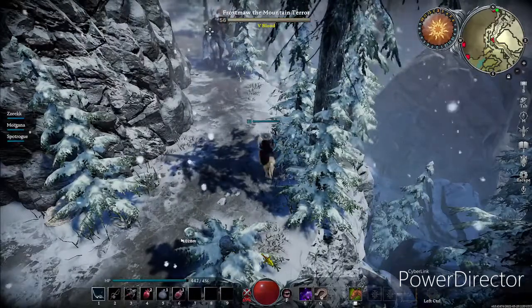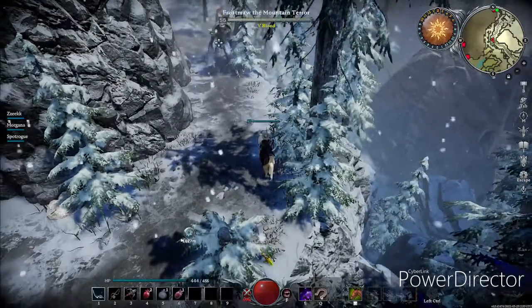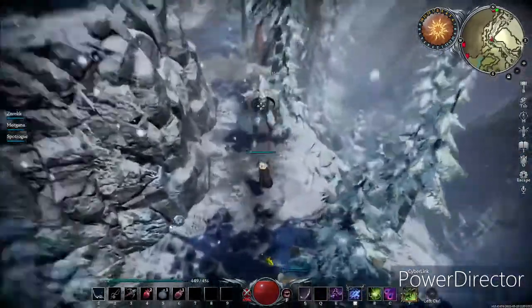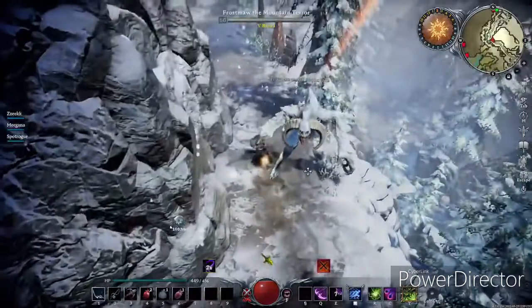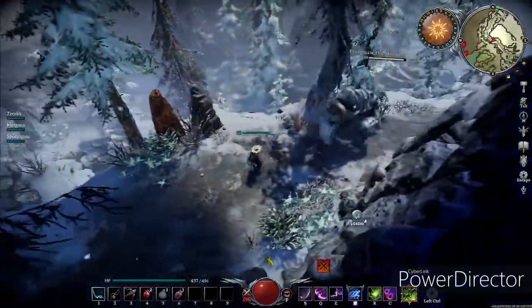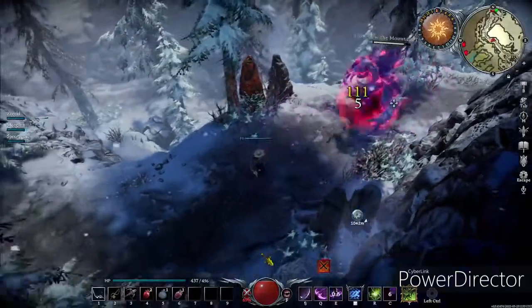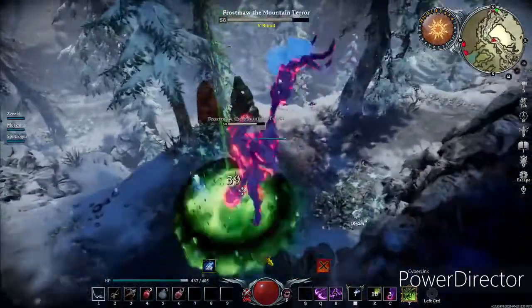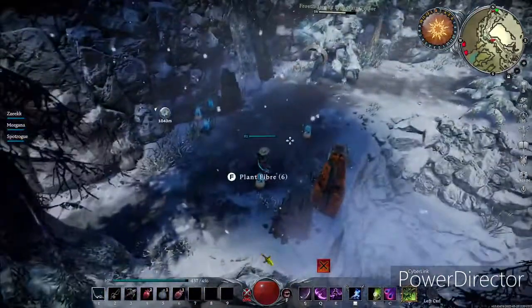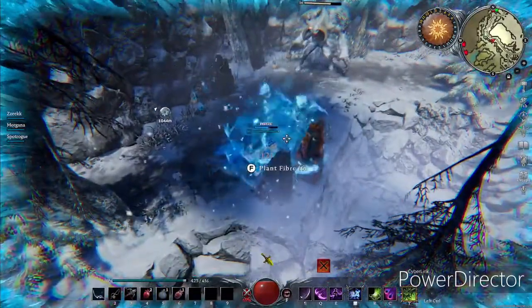I'll do the fight first and then show the location, mainly because he's already patrolling towards me and I don't want to juke him while explaining. So first we'll go through the fight, and then from there we'll do the location.